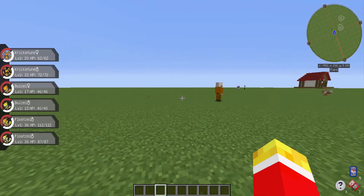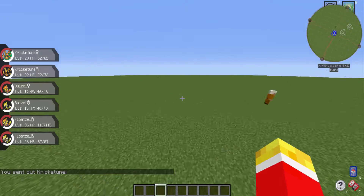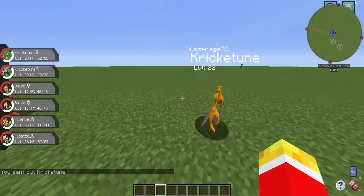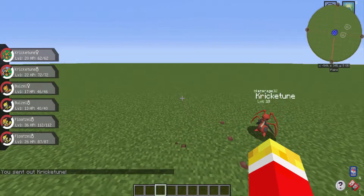Where's my Kricketune? It's actually quite fast. It's a really good bug type — I would recommend it if you're going to use it. And the shiny one is really orange. I like the shiny Kricketune, it looks really cool.